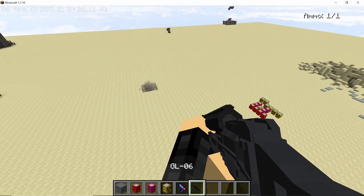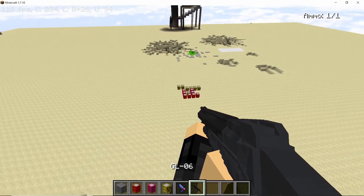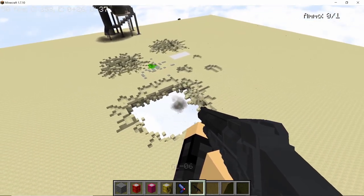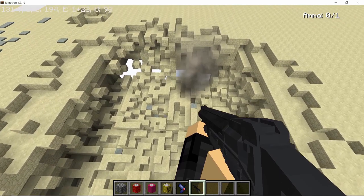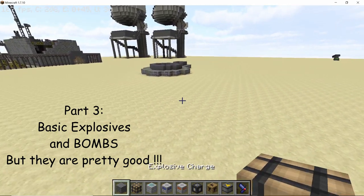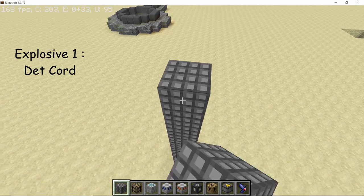One way you can use these different barrels is to make traps. For example, here I have a Vic's Modern Warfare grenade. The normal grenade doesn't do much, but if I trigger those barrels with the grenade — boom — the explosion was way bigger and it contaminated the area. So these barrels are useful to make traps for your friends or enemies.